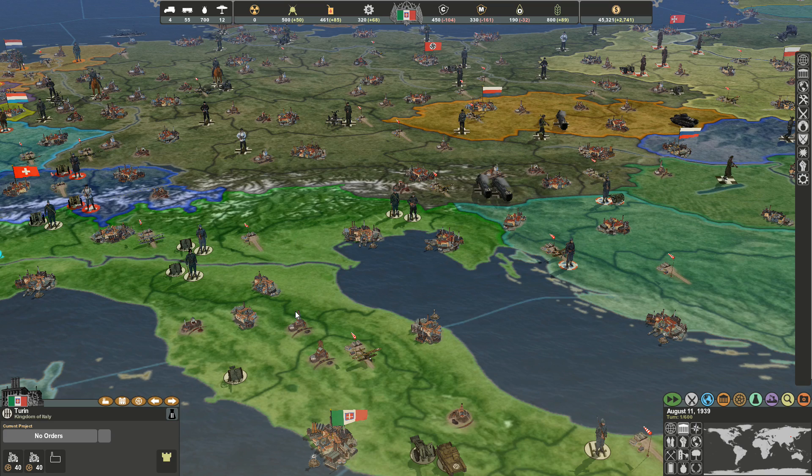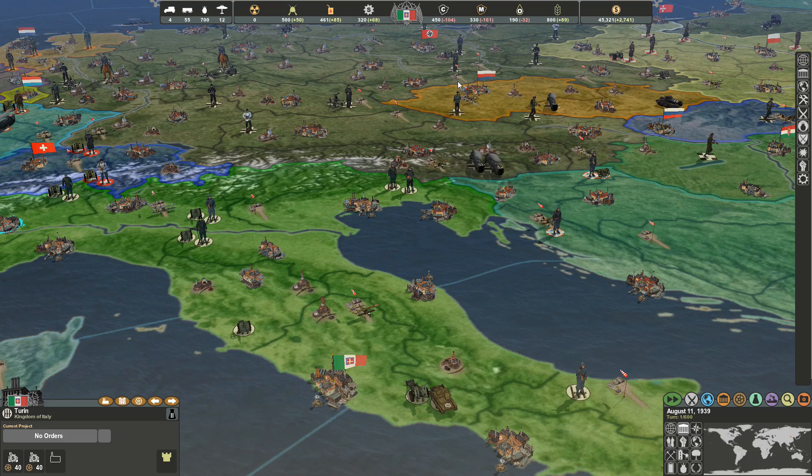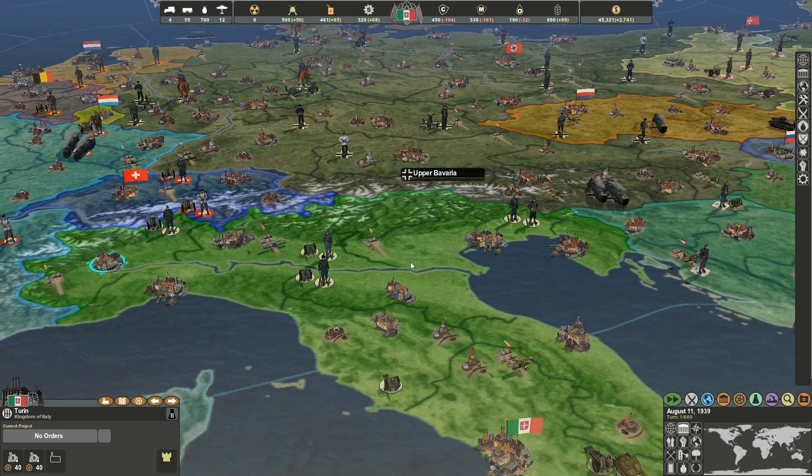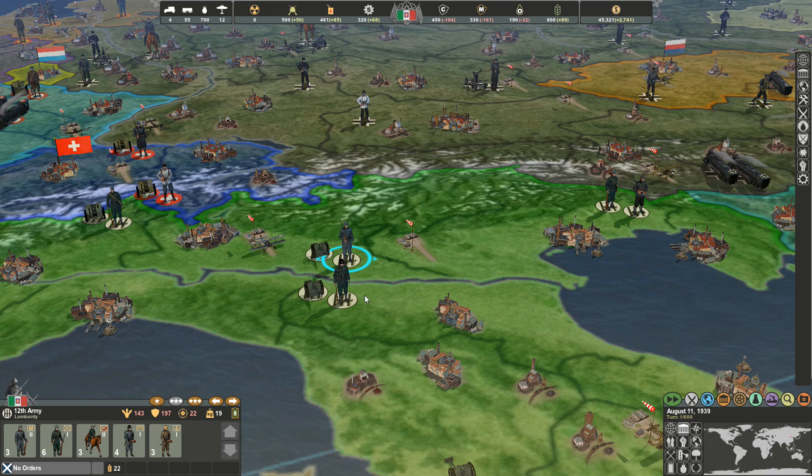This is a drawback of the series — look at all the resources you have to worry about: cars, rail capacity, shipping capacity, airlift capacity, nuclear bombs, arms, oil, steel, coal, metal, food, and money. That's just the bare basic resources, not counting the drain each one of your units has on those resources.